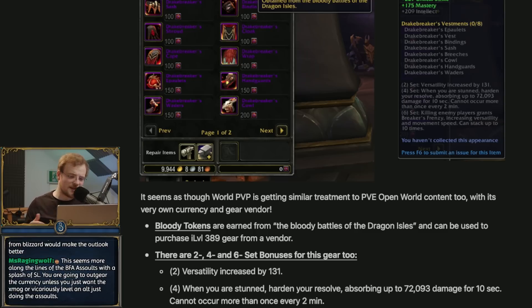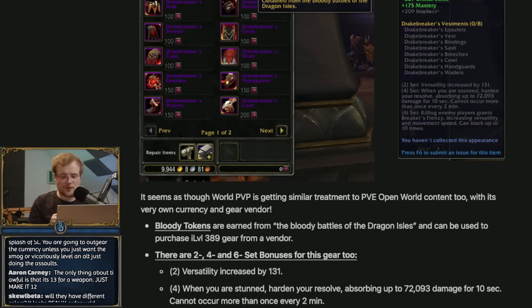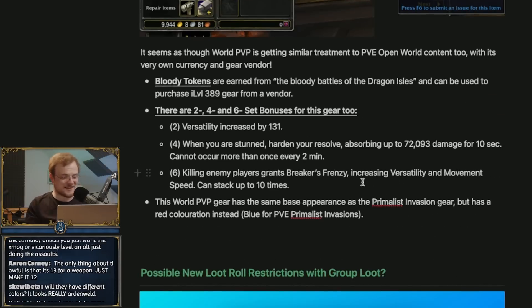This new thing is called Blood Tokens, obtained from the Bloody Battles of the Dragon Isles, and it creates this set. The two set bonus is versatility. The four set bonus: when you're stunned, harden your resolve, absorbing up to 72,000 damage for 10 seconds - though my character at a beginning item level has got like 140k health - cannot occur more than once every two minutes. The six set bonus: killing an enemy player gives you Berserker's Frenzy, increasing versatility and movement speed, stacking up to 10 times. They want to bring a little bit of that BFA world PvP back, but with gear progression to support it. That's a good thing to do.